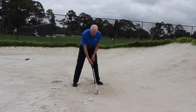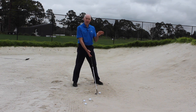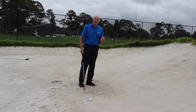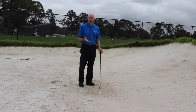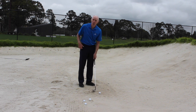Because I want the club face more open, that's going to influence the shot to go a little bit to the right of the target, so I'm going to aim a bit to the left. How much I allow is individualistic, so you'll have to practice to find out how much you need to aim left to allow for an open club face. As a rule of thumb, for most standard shots I open the club face 20 to 30 degrees, but with this one I'm actually opening it about 40.